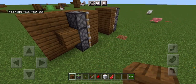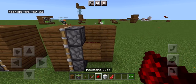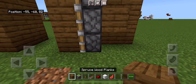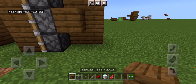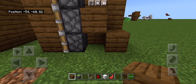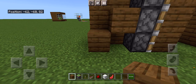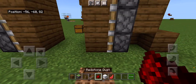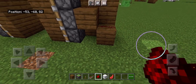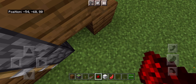Now place a block behind the middle piston on each side, with a redstone dust on it. And one block back from the bottom piston, place another block so it looks like a staircase. And place a redstone dust on it. Then make a little corner shape with redstone dust, like this.